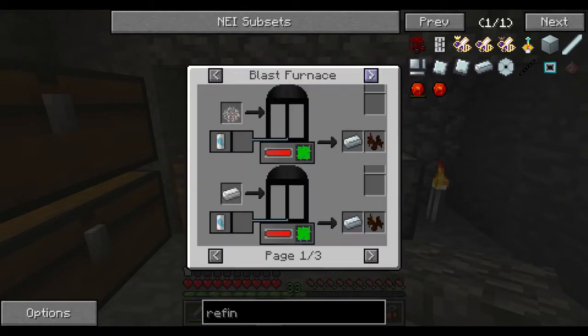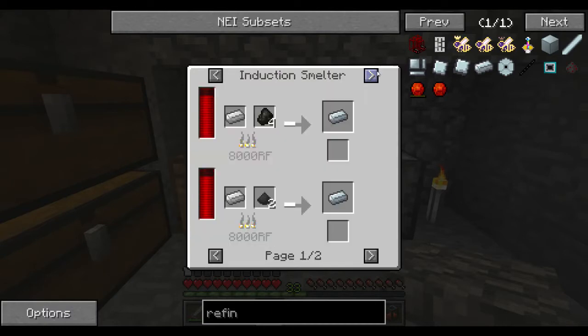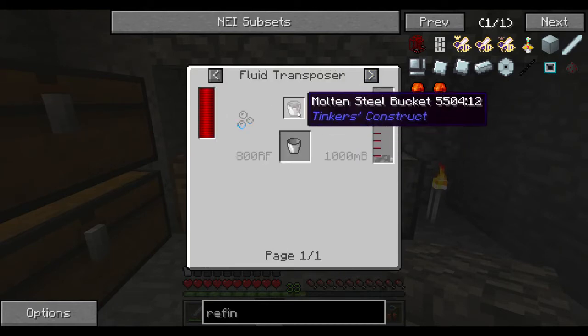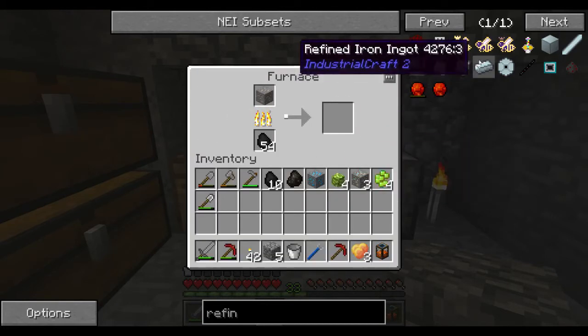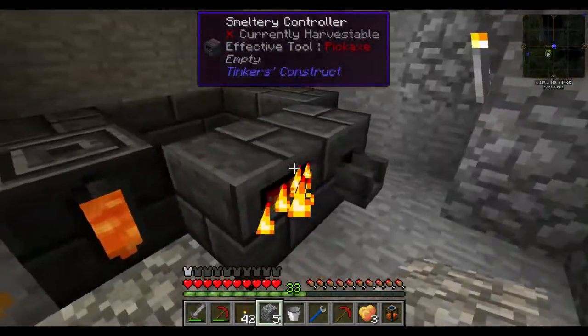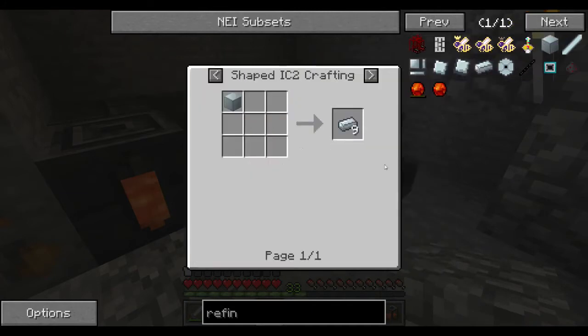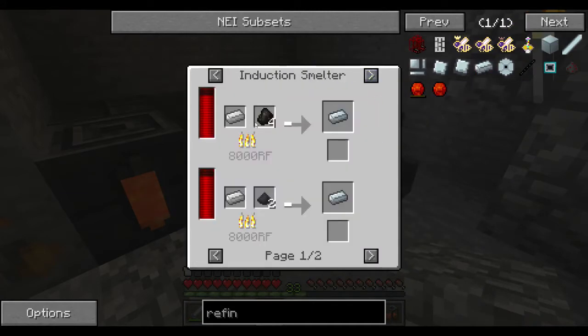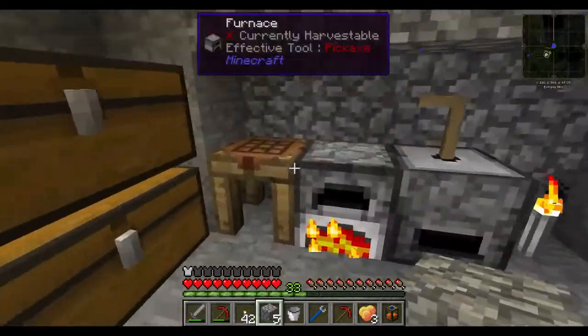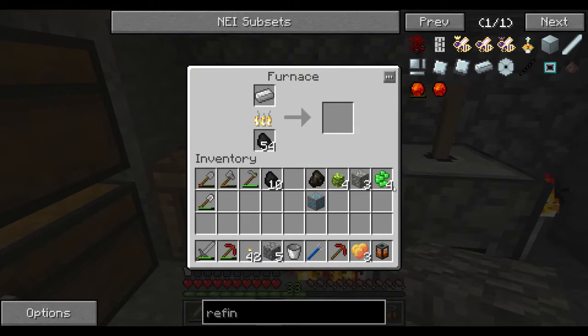I thought you could make refined iron another way, but maybe they changed it. We can go the induction smelter route - that's always an option. It requires molten steel in the casting table. The only problem is we can't mix it in the smelter directly - you can't put charcoal in a smelter and have it heat up. So that approach won't work. We can't make refined iron the easy way - that would be too easy.